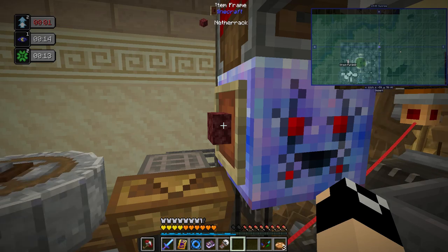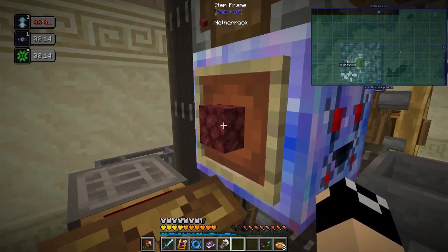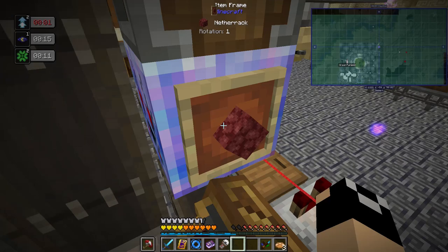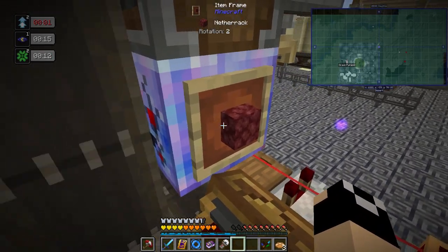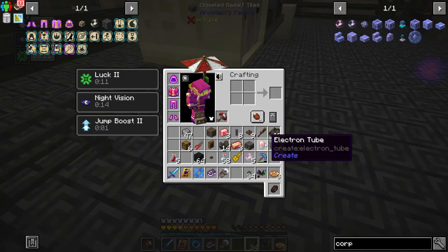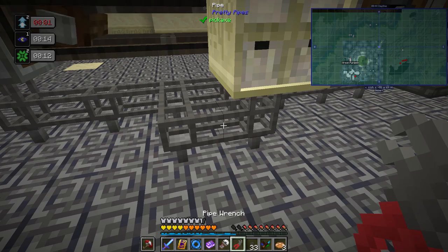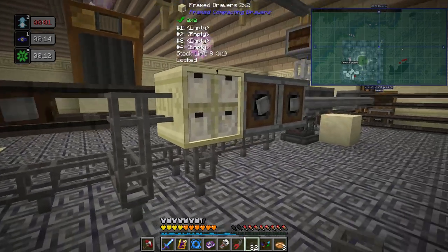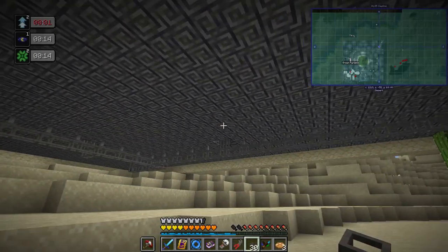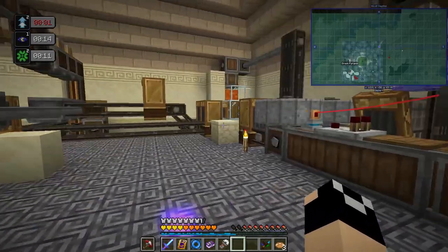Right now it only requests one item, but holding shift to rotate the item frame — two items, four items — I'm going to have it request 16. Then I'll have a pipe that comes out here, a pipeline up here, and another up here, then run it down to connect up to the main line, going across. Let me break off this connection so everything routes correctly.